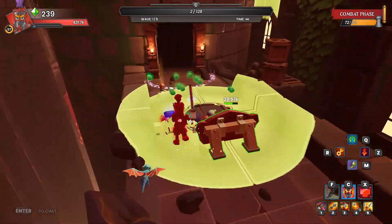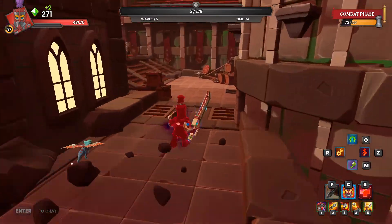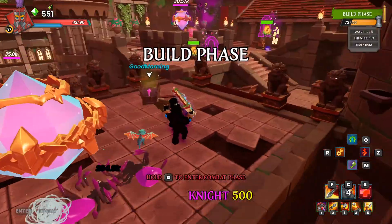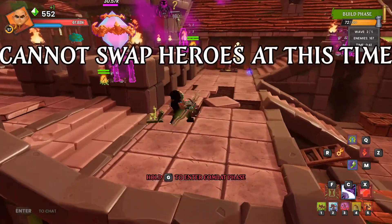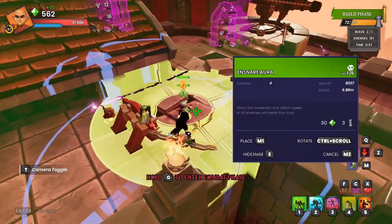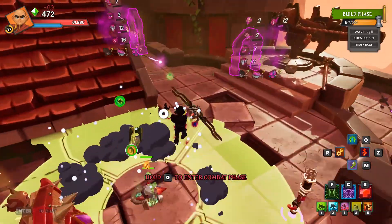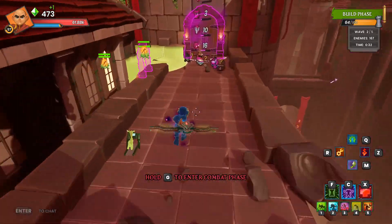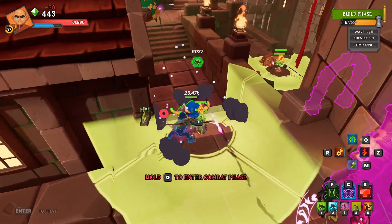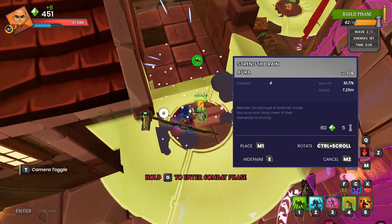Now there's just spiders left. Come down here, pick up my crystals, and kill these spiders. Swap over to the Monk — I'm going to put a Snare Trap and a Strength Drain Trap. Then over here: Snare Trap, Strength Drain, Strength Drain.